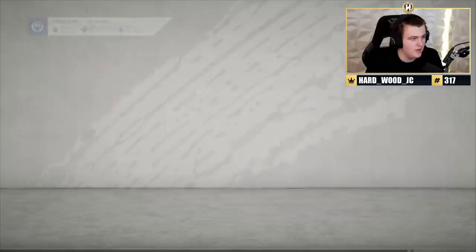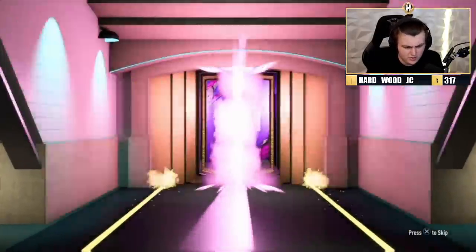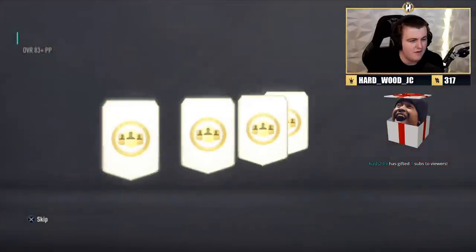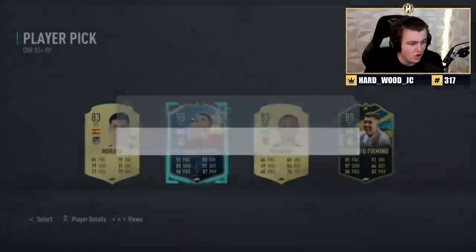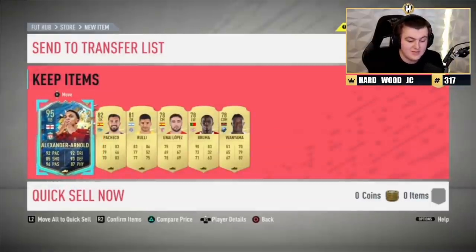Next one — Trouble's coming. I feel like every time we've got something decent in the prelim pack, we've had nothing in the Prime pack, and vice versa. Oh, that is actually sick — 95 Trent! Two Liverpool players, interesting. 95 Trent is a big win — Ultimate TOTS player. 95 rated Team of the Season card. We'll take that.